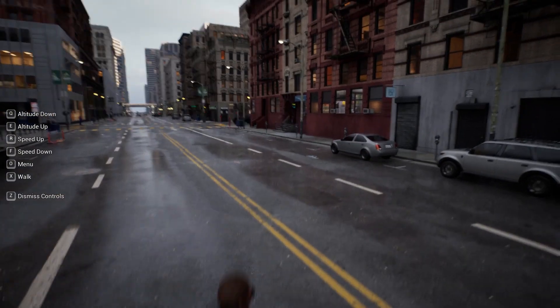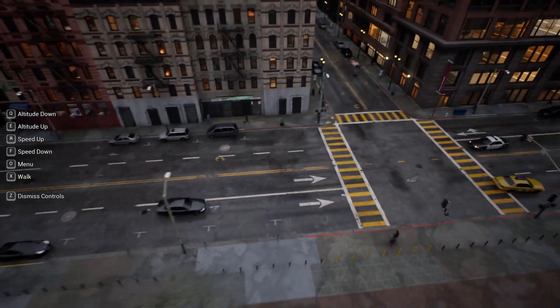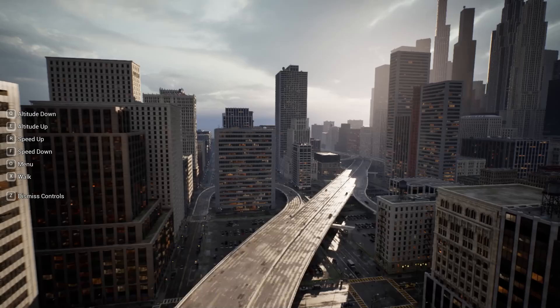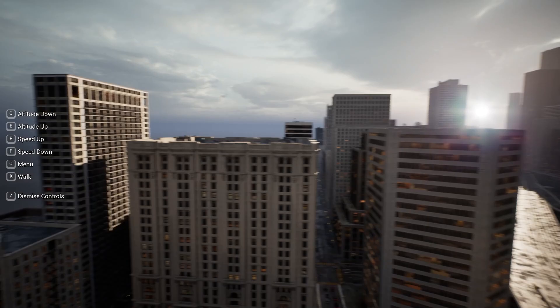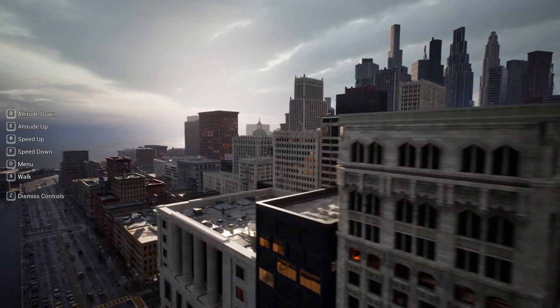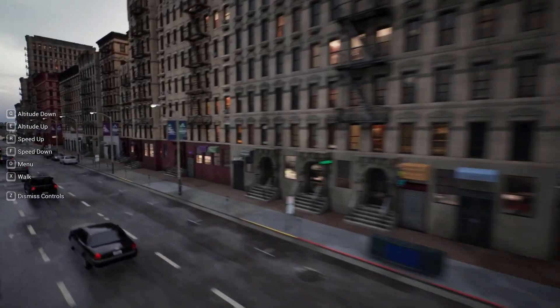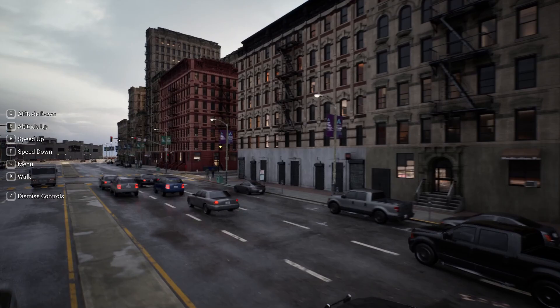As far as controls, I can hit X on the keyboard and this lets you fly around the level. This Matrix Awakens City demo level does a great job of showing off new features of Unreal Engine 5 such as Lumen Global Illumination. This entire level is basically lit by a single directional light as well as some ambient emissive lighting from the building windows and street lights.